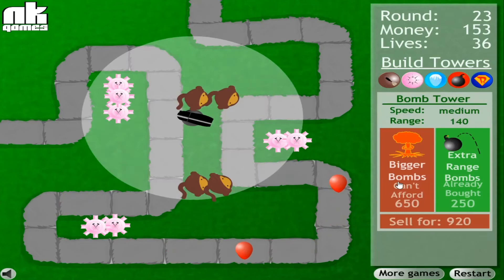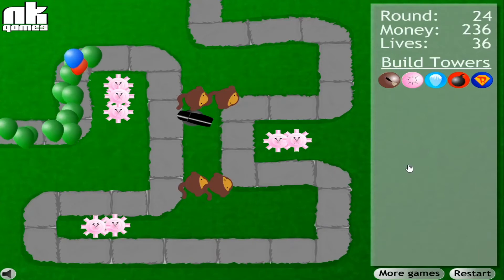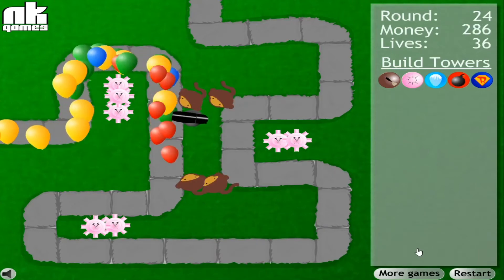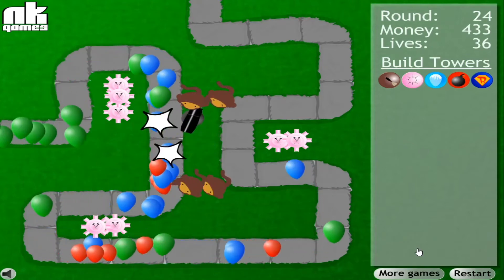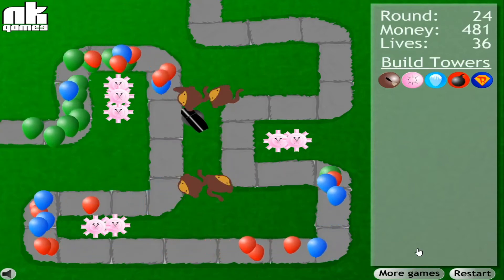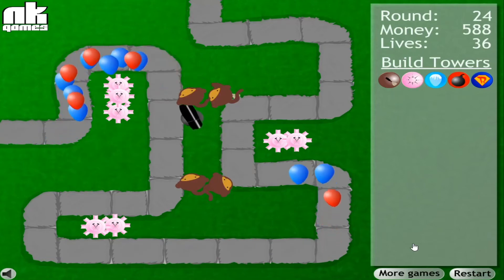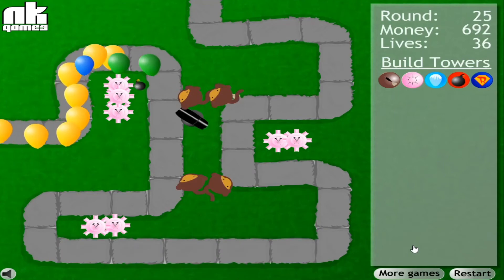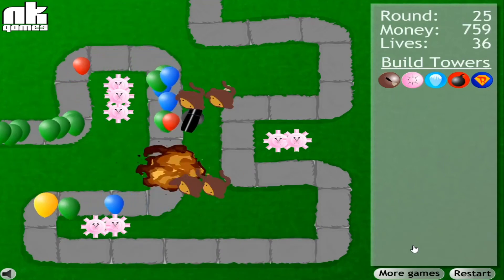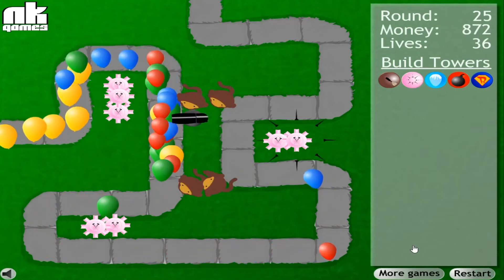We're just shredding through these balloons at this point — we're about 24 waves in now. I keep seeing there's a little text box that pops up at the end of each round. I have not been reading those at all. I assume they give me information on what's happening, or extra money for completing a round. I keep clicking start round — I'm not really sitting around waiting to read those.